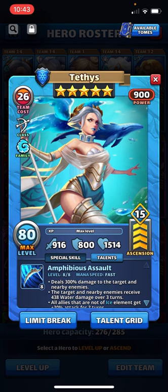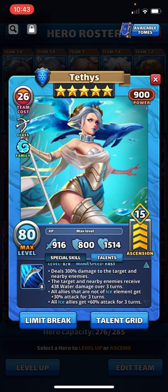Amphibious Assault is the special at fast speed. Deals 300% damage to the target and nearby enemies. The target and nearby enemies receive 438 water damage over three turns — and that is no joke. In addition to the 300% straight up physical damage, this water damage is sneaky. It does a lot of damage over a number of turns considering that she is a fast hero. All allies that are not of ice element get plus 30% attack for three turns.